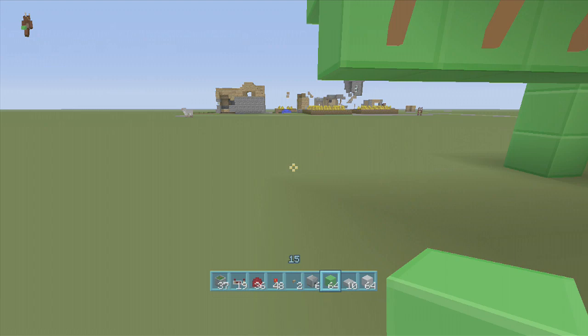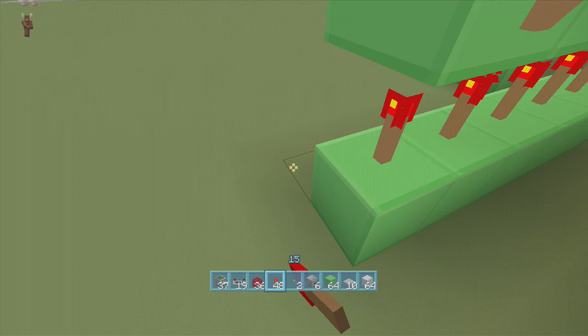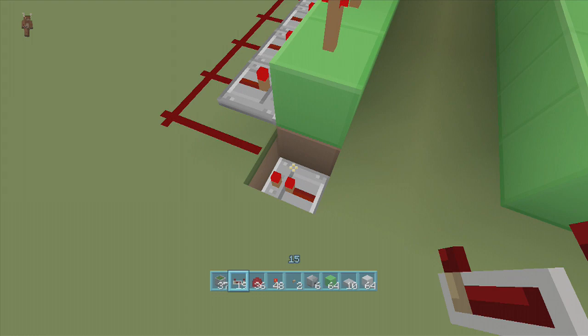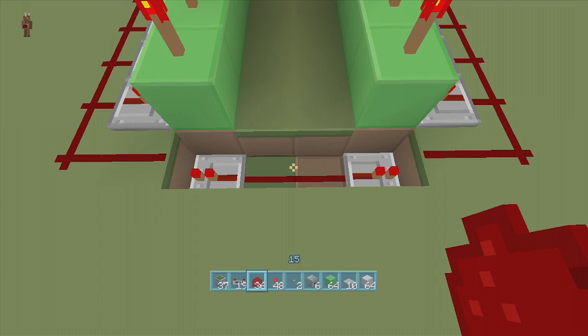Next, come down one block underneath, all the way down to the most bottom part — seven deep — and do it on both sides. Put torches all along these as well. Then put repeaters all along the outsides, take our dust and bring it all the way down. Right when we get to this block, dig down and put a repeater set to one tick delay. Do the same on the other side. Put dust up and around with repeaters going into all of the blocks. Now if I put redstone here and click a button, as you can see it goes up and it goes down. Beautiful.